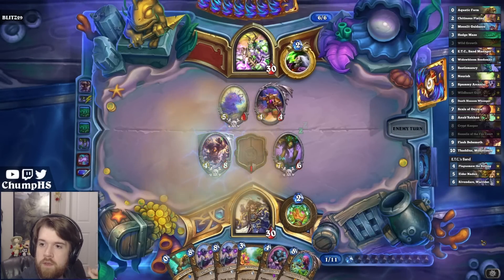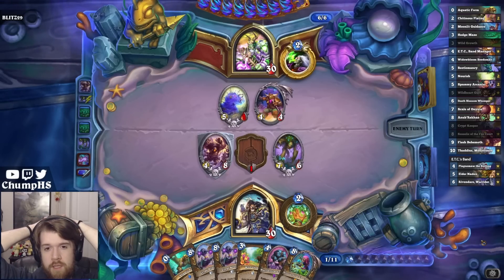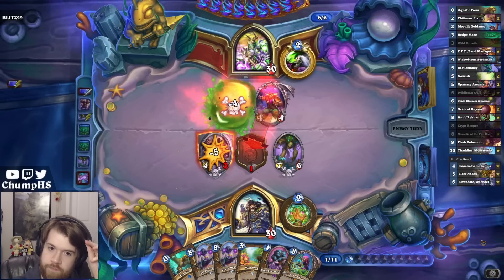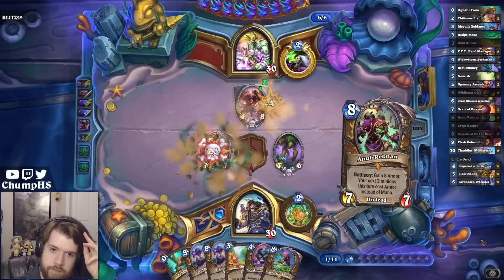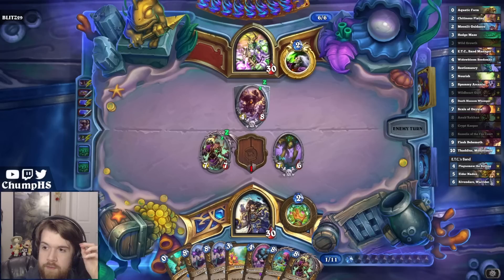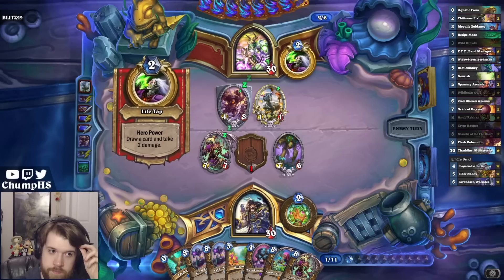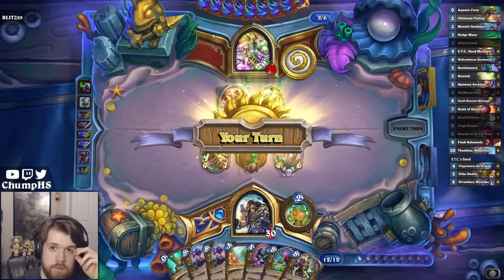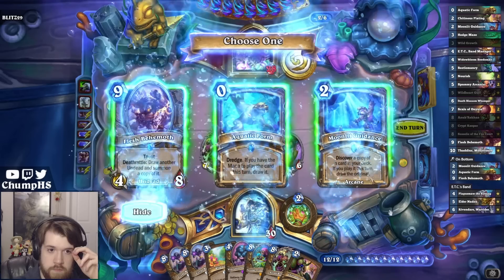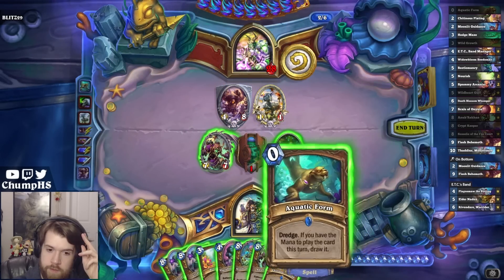Should be fine to play that. Flesh Behemoth is 50-50 on hitting Thaddeus here. A lot of these Warlocks play Twisted Tether - the Destroy Minion card. A bit of a whiff here, but it's never a bad thing to have an Anubricon in hand. A sheep! We'll just reroll the Aquatic Form and see what happens.